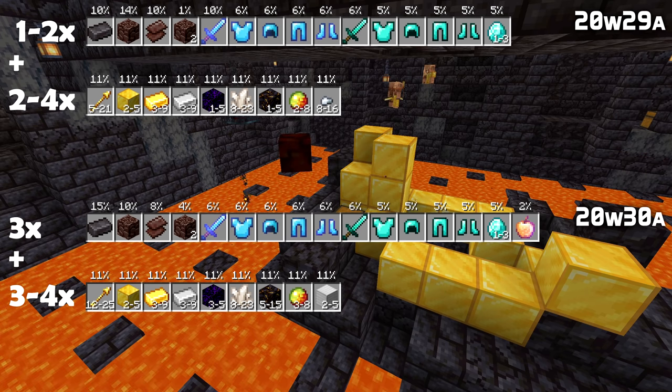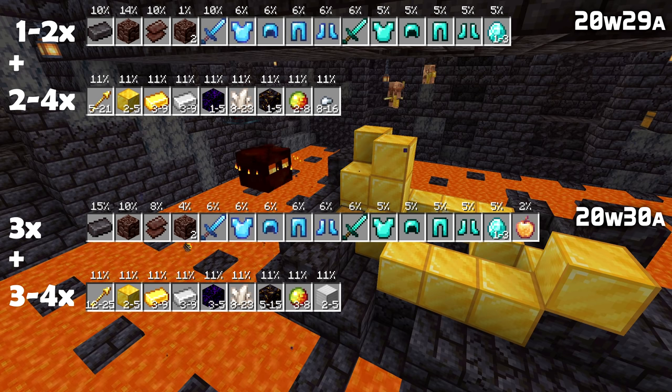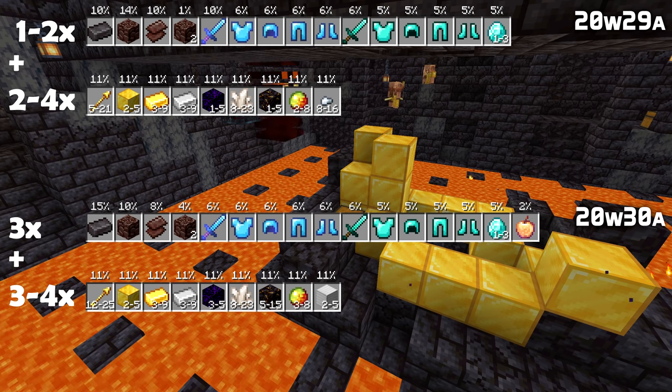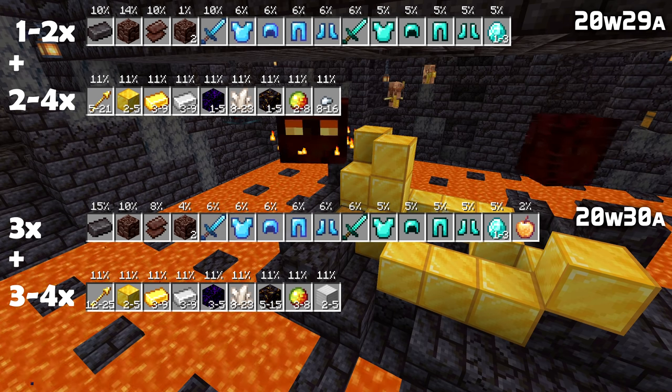The second loot pool in the treasure type chests now has 3 to 4 rolls instead of 2 to 3. Lots of things have become more plentiful: Spectral Arrows are up to 12–25 from 5–21, crying obsidian is up to 3–5 from 1–5, and gilded blackstone is up to 5–15 from 1–5.